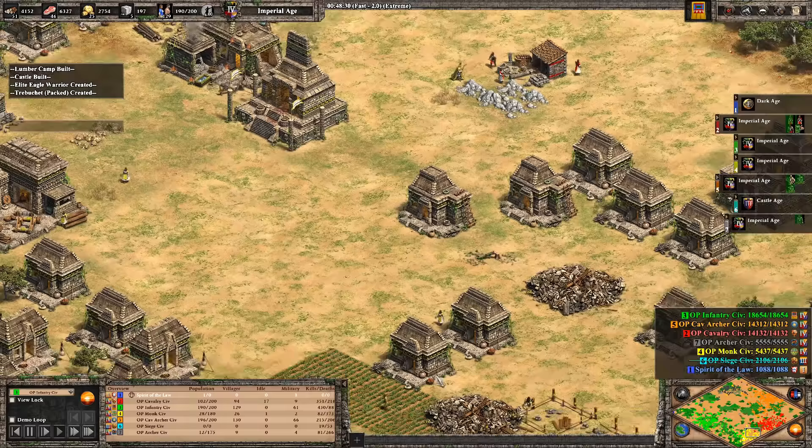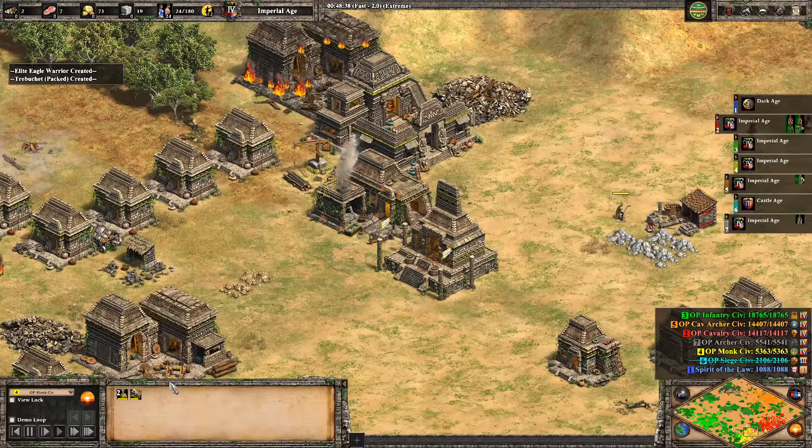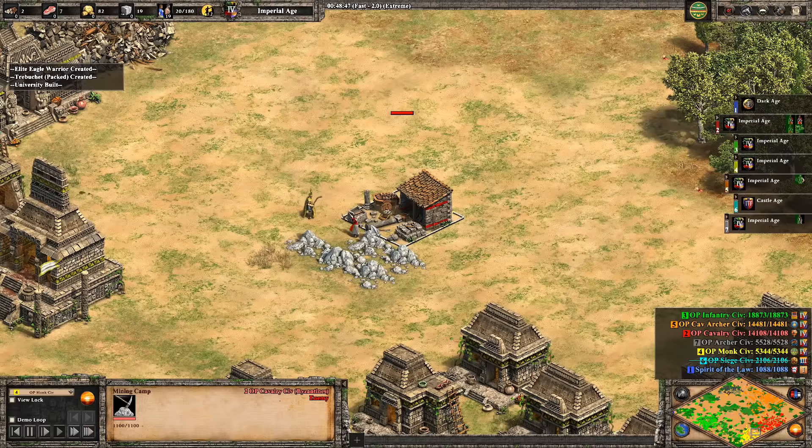Yellow's monastery is gone — that's their win condition — so yellow the monk civ is out, though they did better than expected. They actually used monks to hold off the first few waves from red. Archer civ is also out after losing the castle and town center. Green has changed its mind and seems to be going two-versus-one on everybody. Red needs a plan quick or they'll be fighting two enemies at once.